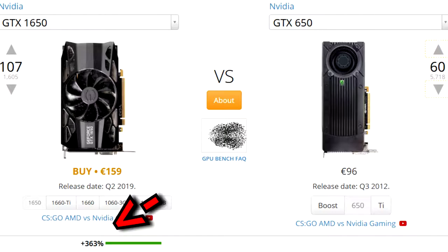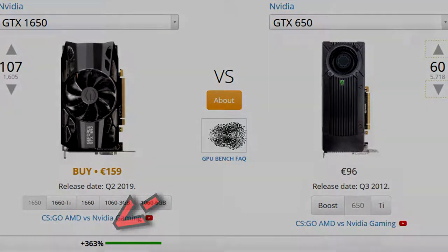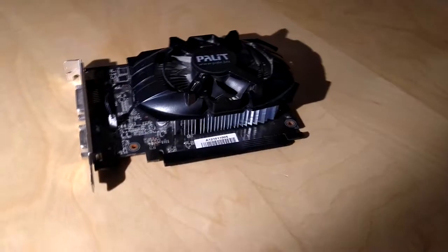The current midrange models like the GTX 1650 outperform the GTX 650 by about 360%, indicating very poor performance in gaming. But how bad is it really?